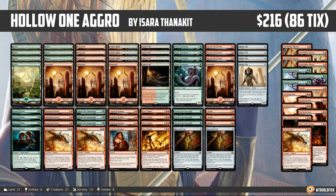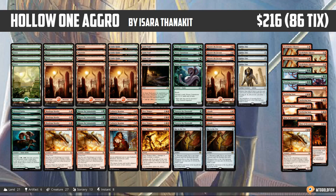As far as Hollow One, the namesake card itself, it's a little hit or miss. The nice thing about Hollow One is with Winding Constrictor it gives us this weird nut draw — and maybe it happened once in all of our matches — where we just Winding Constrictor, discard a bunch of cards, play multiple Hollow Ones on turn two or turn three, and just win the game really quickly. It's a pretty low percent that we're actually going to have that hand, but it is nice to have the option.